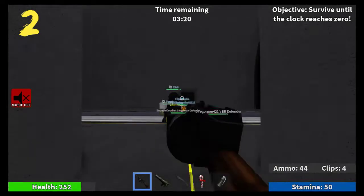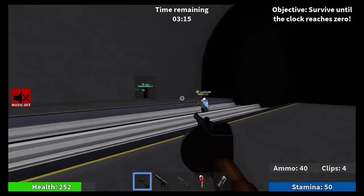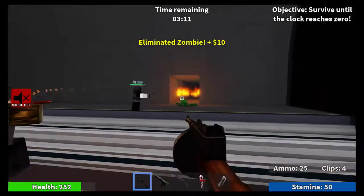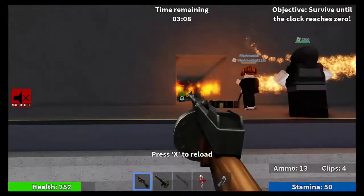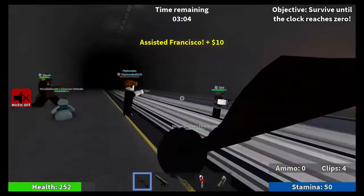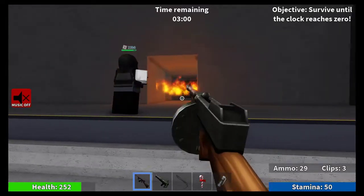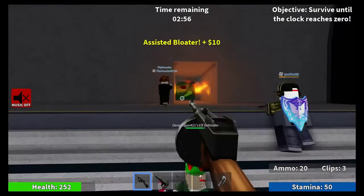Number two: when there is a Molotov in the air, or just wherever it is, shoot over it or underneath the Molotov fire area. Because if you just shoot the flames, it will actually block all bullets. But if you shoot underneath the flames or over the flames, it will go to the other side and you can hit all the other zombies without taking much damage, depending on how far away you are.